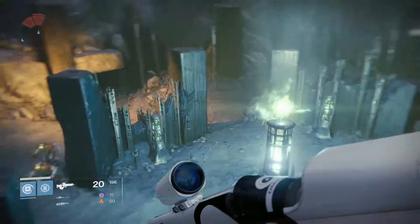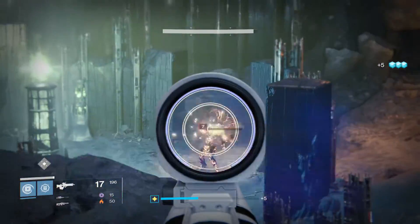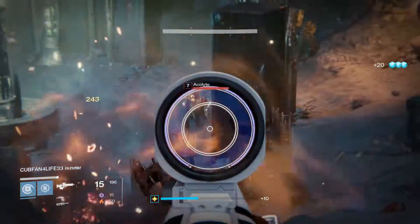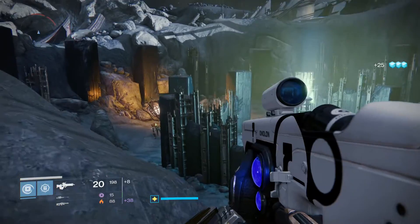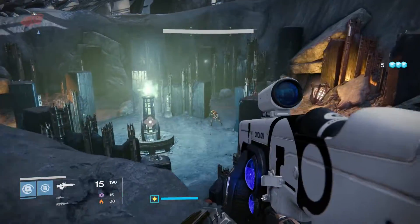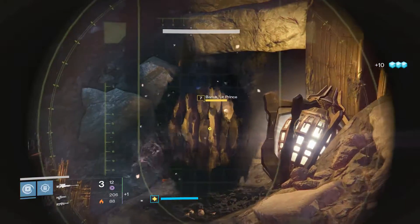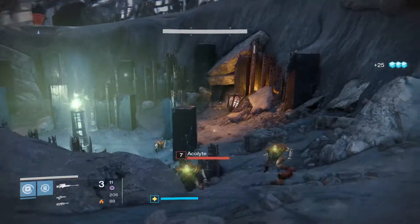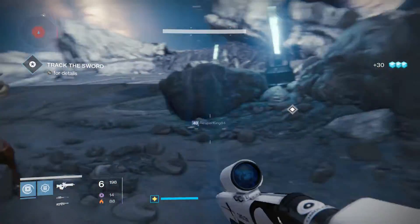There we go, here they come. Alright — two waves. First wave is all adds. Get them down to one or two and the second wave will come out along with the Swarm Prince. I am running my Titan Sunbreaker with Hung Jury Scout Rifle, Devil and Darkness Sniper, and some hallowed Terminus machine gun. That's just to get me at light level 367. I use primarily the Scout Rifle and the Sniper.